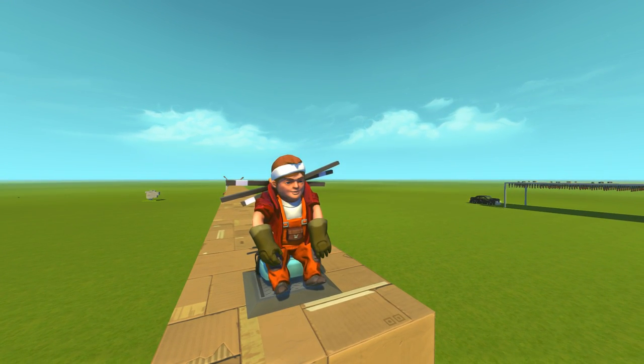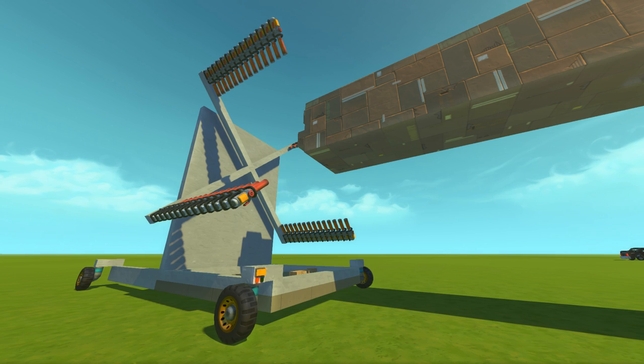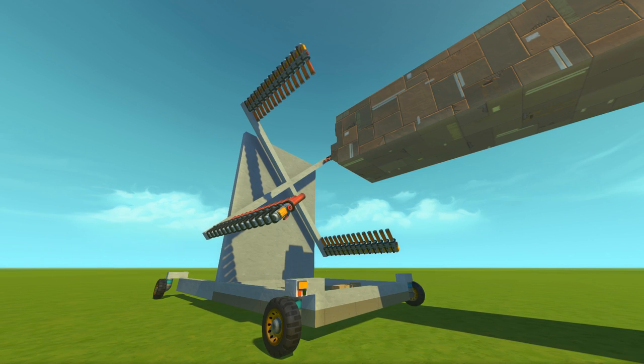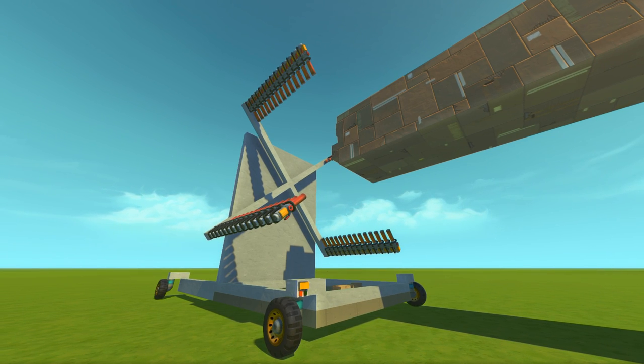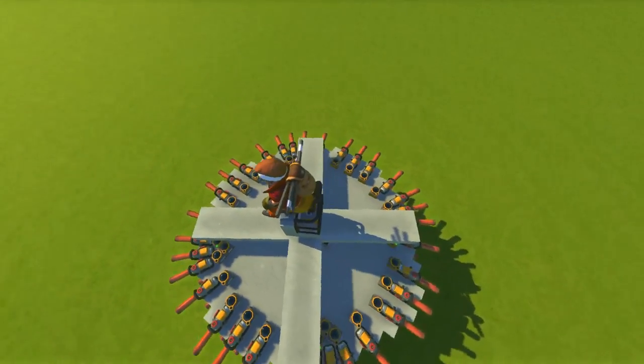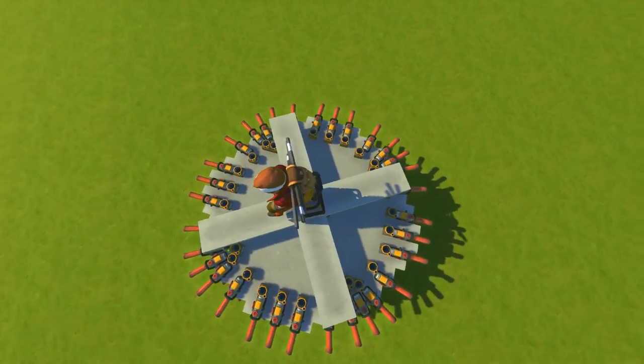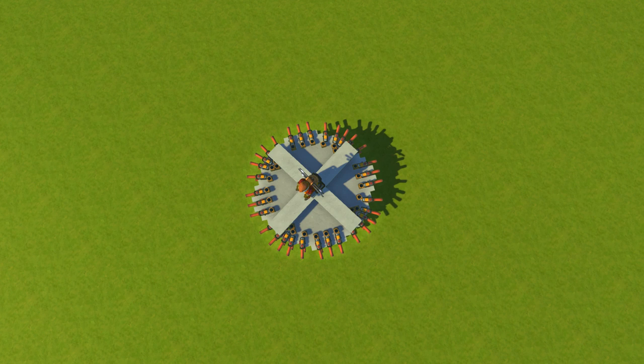I'm going to go over each individual creation, then we are going to go into each one in more detail. The first one we're going to be checking out, I call it the Deleter or maybe even the Cardboard Eater. This thing is so much fun to use. We've got a cardboard log here and we're going to use this thing to destroy the whole thing. Then we've got this weird one over here - I call it the Disk of Doom. This thing is absolutely crazy. You might have seen it in the cardboard battleship video where I used it as like a naval mine, but this thing is really cool on its own as well.